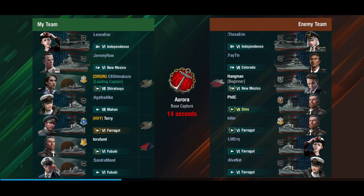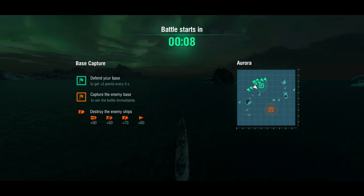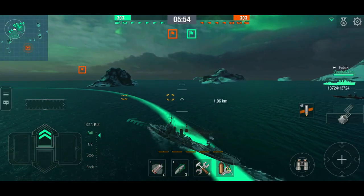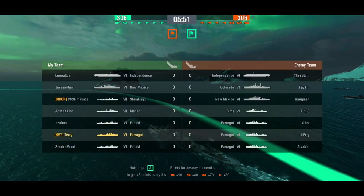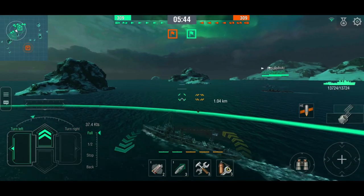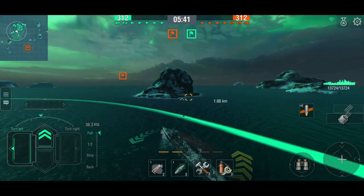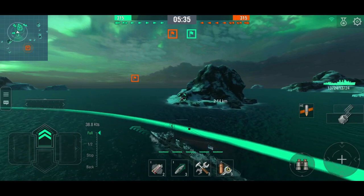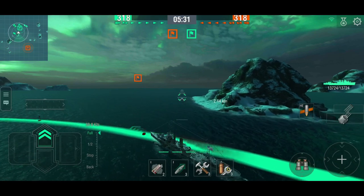We're bottom tier in this match — there's a bot carrier, lots of bots, but a Sims, another Farragut, and a New Mexico, so it's going to get interesting. We're playing on Aurora. It's tempting to go down the side, but with lots of enemy destroyers I'll scout the middle and see what we find. I'm not in a huge hurry because I don't want to stray too far from the cap circle.